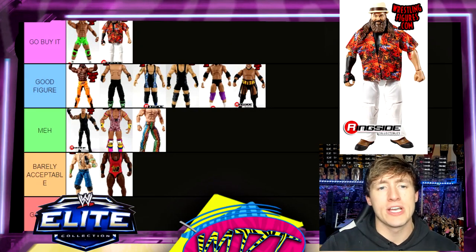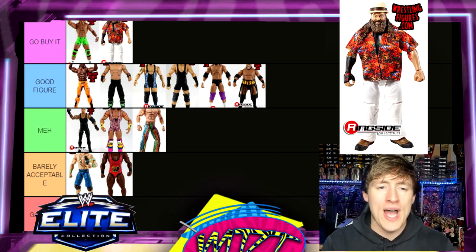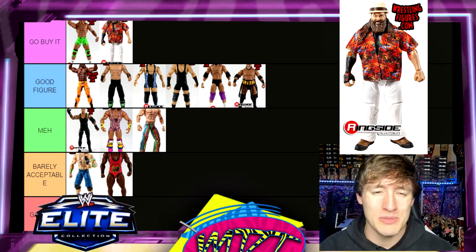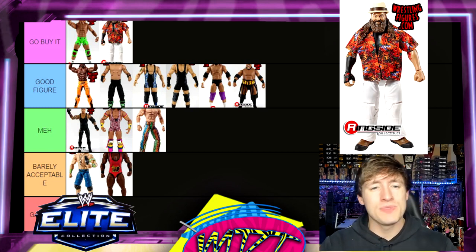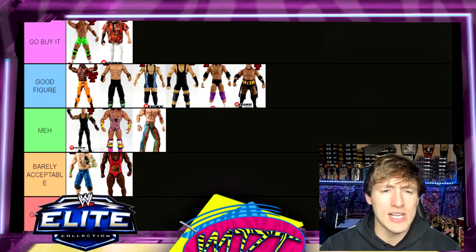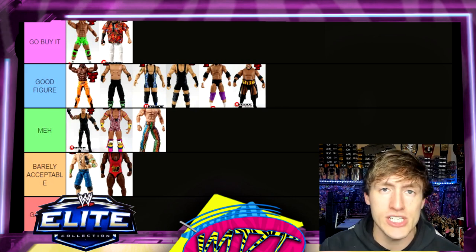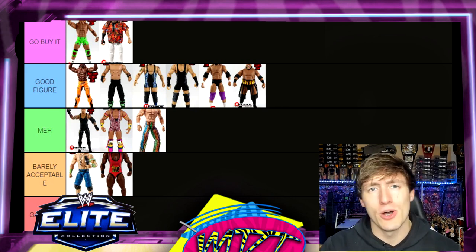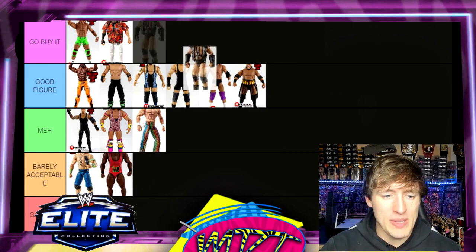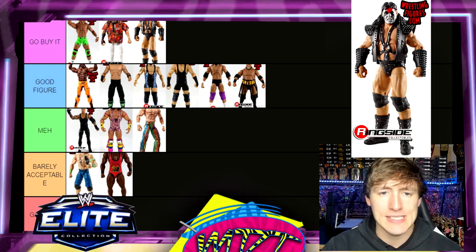Elite 28 Bray Wyatt — Go Buy It. If you want a Wyatt Family Bray Wyatt, this is the one to go with. I love the Hawaiian shirt, love the white pants, and the hat. Weird formula for Bray but it works. Great head sculpt especially for the time, and it's better than the Elite 36 Bray Wyatt. Everybody was hyped for this one, and rightfully so.